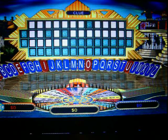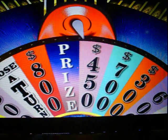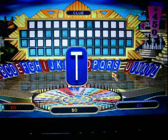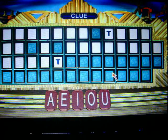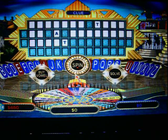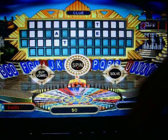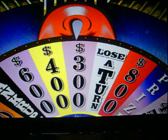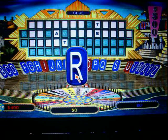Player one, you get us going. $4,500 spin — $450. A T. Two T's. I'd like to buy an A — there is one A. I'll buy another vowel, an E — there's an E. I'll spin: $300. Two R's, $600 more.